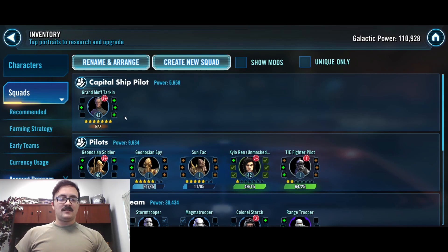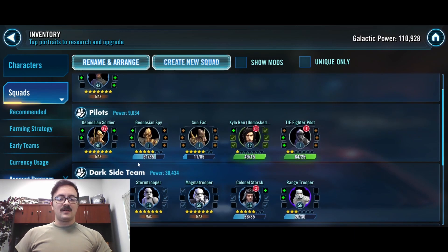Going over the account — our capital ship pilot, Gramov Tarket, is at seven stars, so he's ready to go. Looking at our pilots: Geo Soldier's done and we're working on Geo Spy. We're buying SunFak out of the Guild Store with Mark 1s. And then when Geo Spy is done, we'll work on Crew and the TIE Silencer to five stars, and then the same thing with TIE Fire Pilot and the TIE Interceptor.